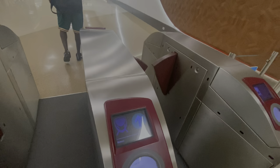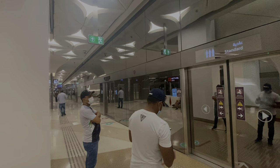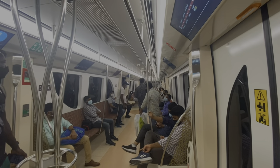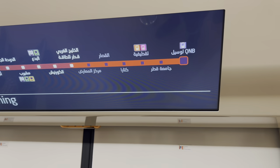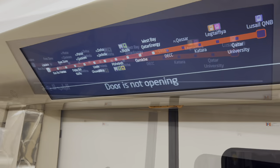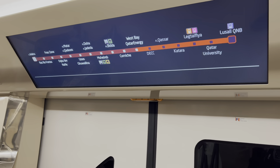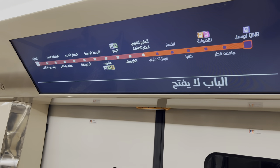So guys, this is how it goes — there you go. This is the map, so if you are new you will always check the map to see if you are at your destination. There's also an automated conductor which always announces the location you are at and where you are going next. You can see on the screen — those are the locations — and it runs in both Arabic and English.